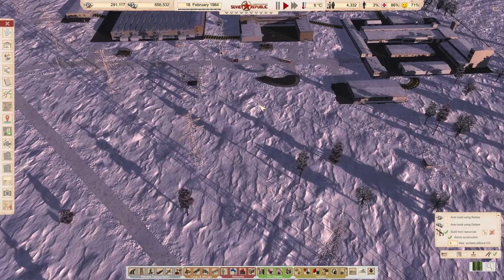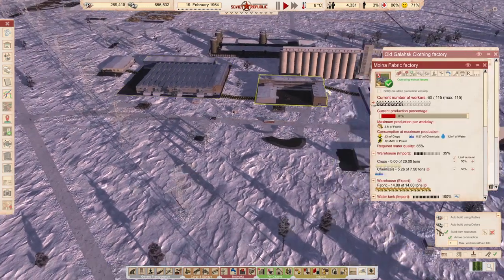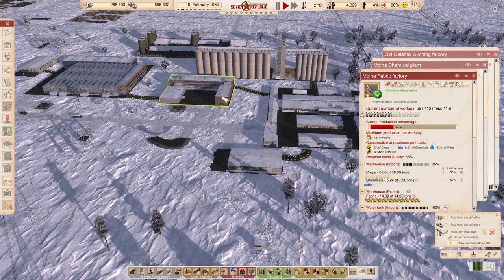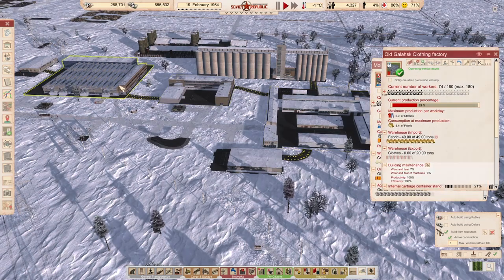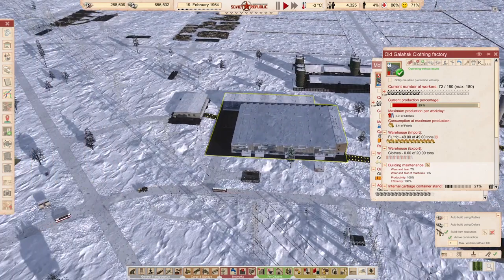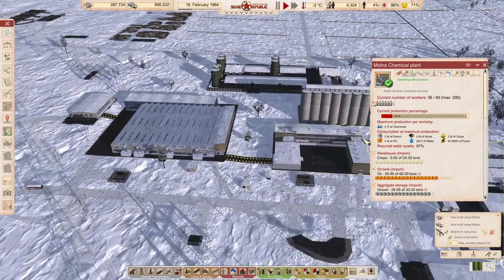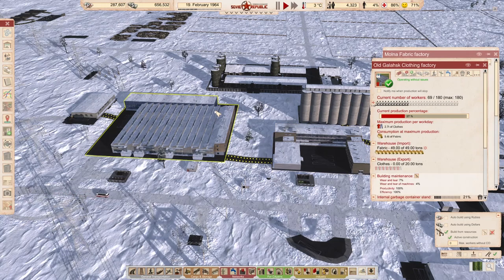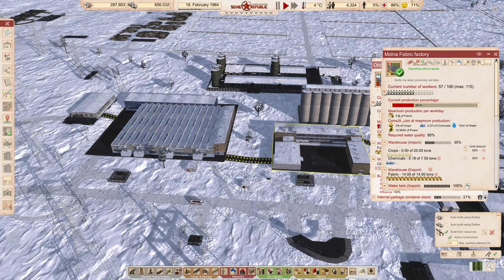I'm going to be looking to connect this area with trams after we have money, and build some kind of a roundabout around here. We have space for all of this — I'm not worried about space. These are the only three factories that require people. I only allow them to make enough chemicals for our current consumption.